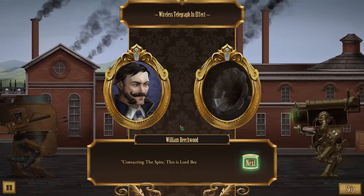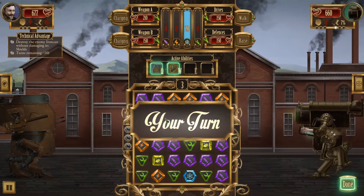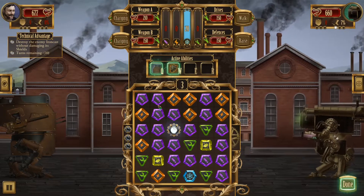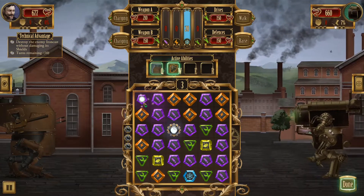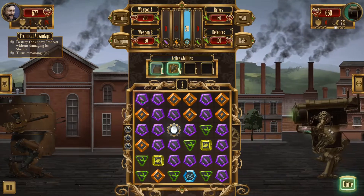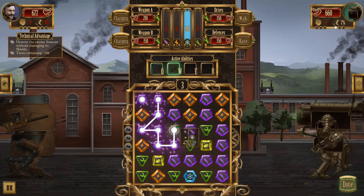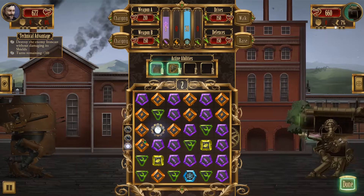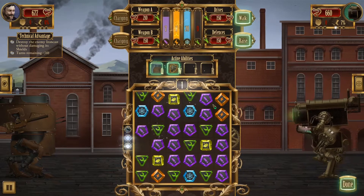Otherwise we would have immediately failed this mission. The objective is contact with the Spire — don't damage the shields. That's a lot of ammunition again. We can grab seven and an overdrive node — that's amazing, another one! That is really awesome actually.